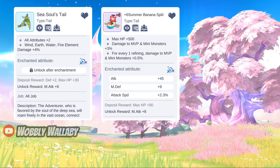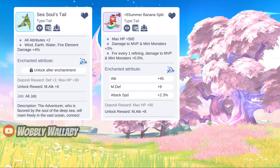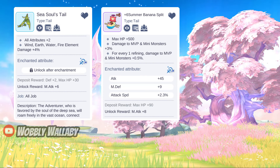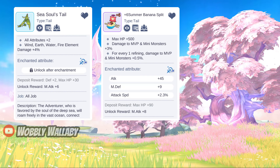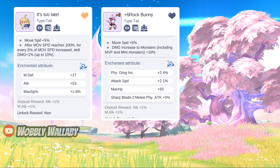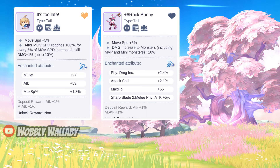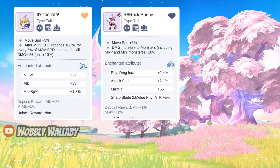Next for the Tail slot, two great free-to-play options are Sea Soul's Tail and Summer Banana Split. Sea Soul's Tail is a super cheap option if you do Wind, Earth, Water, or Fire elemental damage. A high refine Summer Banana Split is great too, since you gain 0.5% damage to MVP and mini monsters per refined level and you also start with 3% damage to MVP and mini monsters. For Time Witch Machine Tail options, It's Too Late is the best in slot that many people use for skill damage. If you don't use skill damage, I'd highly recommend Rock Bunny, which does 10% damage to monsters including MVP and mini monsters — one of the most flexible tails for doing damage in the game.